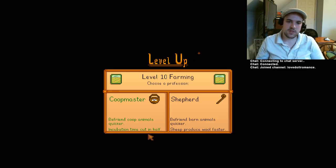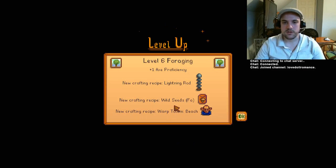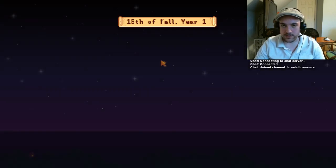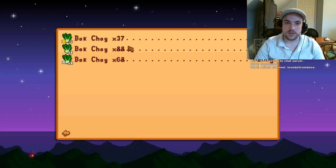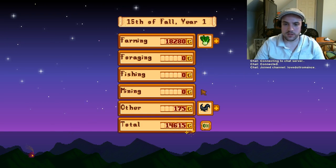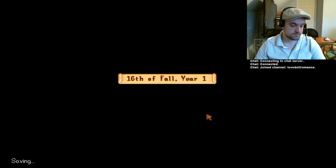Level 10 farming — there it is! Options are: befriend coop animals quicker with incubation time cut in half, and befriend barn animals quicker with sheep producing wool faster. I'm going to go with Shepherd. Level 6 foraging — I can make a lightning rod and wild seeds for the fall, and a warp totem. That's cool — so that's what those things are.